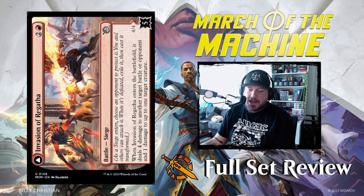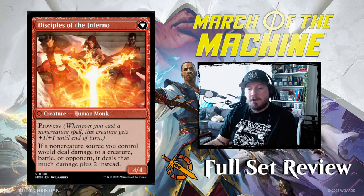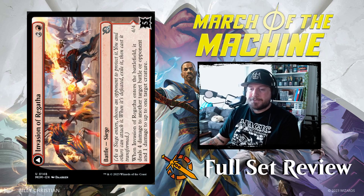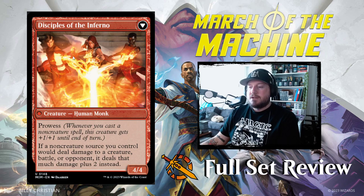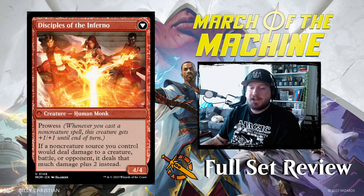Invasion of Regatha is two and a red for a battle siege. When it enters the battlefield it deals four damage to another target battle or opponent, and one damage to up to one target creature. It has five counters. When defeated, it turns into Disciples of the Inferno — a 4/4 human monk with prowess. If a non-creature source you control would deal damage to a creature, battle, or opponent, it deals that much plus two instead. Three mana plus five counters to defeat it — not bad if you can defeat it right away, that's a pretty good play.